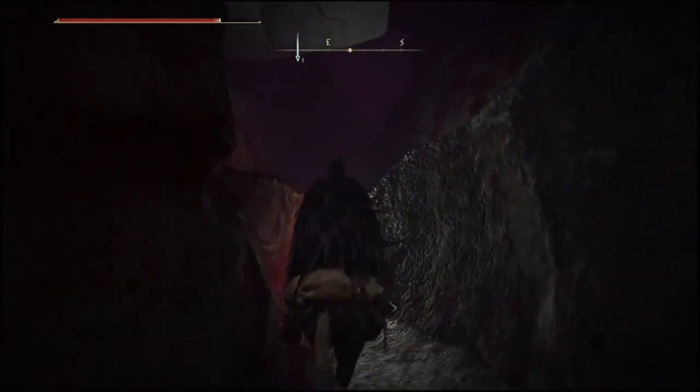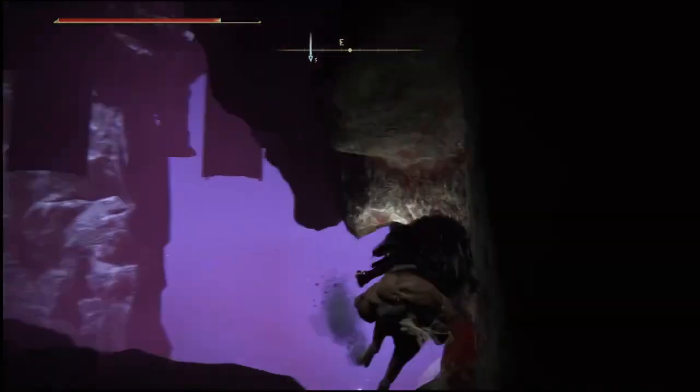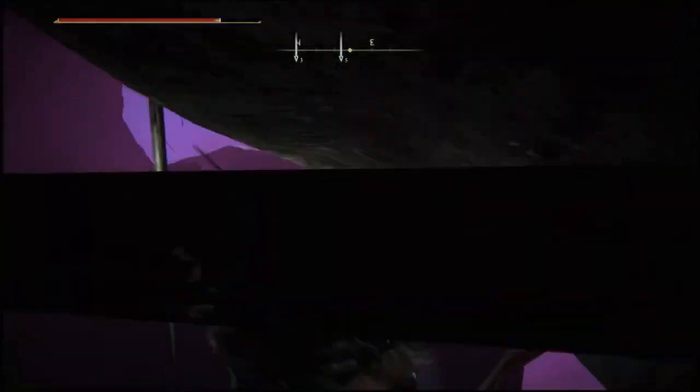Once you guys have made your way up here, you will be in a little crack area. All you will do is continuously double jump to the left and to the right until you guys break through the wall, just like you're going to see me do right now.